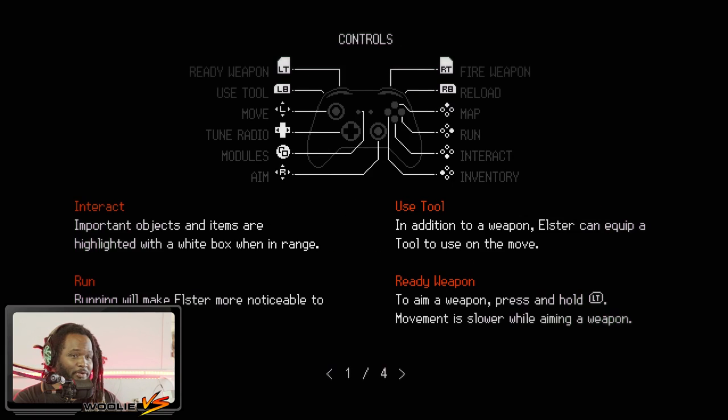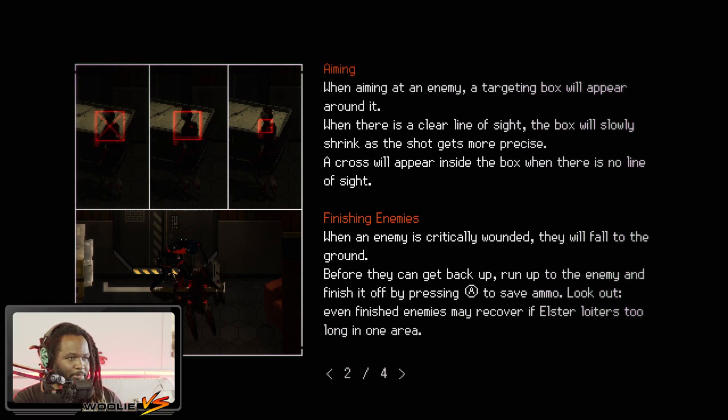Instruction manual, four pages. Important objects and items are highlighted with a white box when in range. Running will make Elster more noticeable to enemies. In addition to a weapon, Elster can equip a tool. To aim, press and hold LT — movement is slower while aiming. While aiming at an enemy a targeting box appears; with clear line of sight it slowly shrinks as the shot gets more precise. When an enemy is critically wounded they fall to the ground — run up and finish it off by pressing A to save ammo. Even finished enemies may recover if Elster loiters too long.